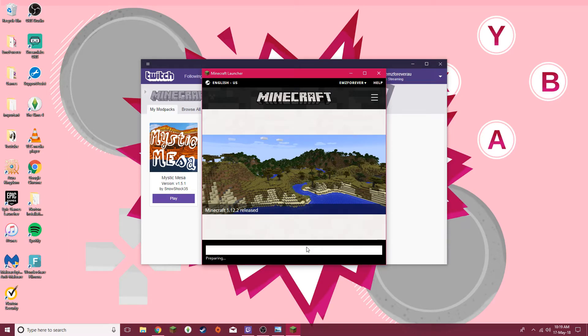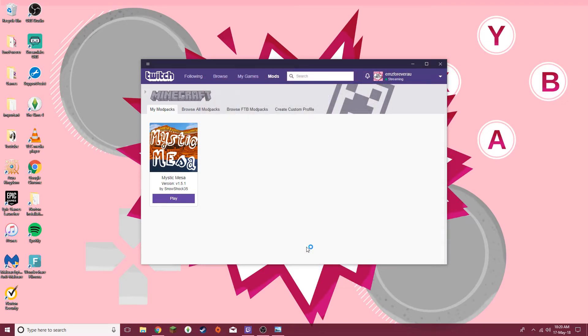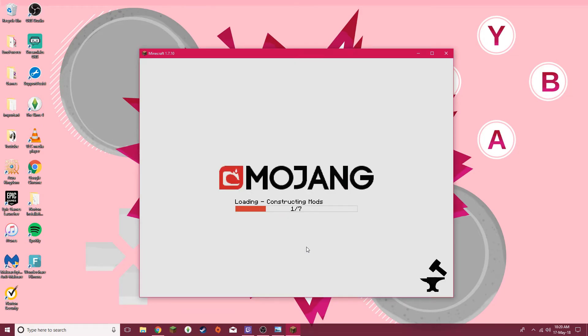Obviously you can see I'm logged in here. You just want to go into Play and then let that load. It does take a while because it needs to load up all of the modpacks. You don't want to touch any of the other options on the screen. It will already have the correct place to log in at the bottom, which is the Mystic Mesa modpack. So don't adjust the server or anything like that — you just want to press Play.